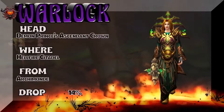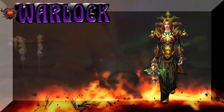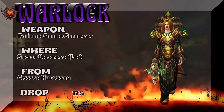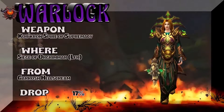The Demon Prince's Ascendant Crown from Hellfire Citadel — Archimonde. So the shoulders, belt, and head all dropped from that same raid and boss. Siege of Orgrimmar LFR for the weapon — 17% drop rate.